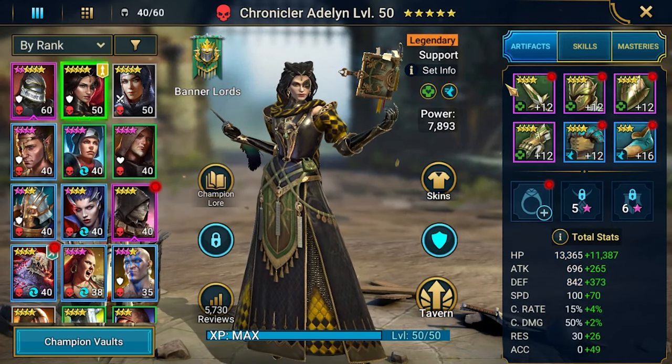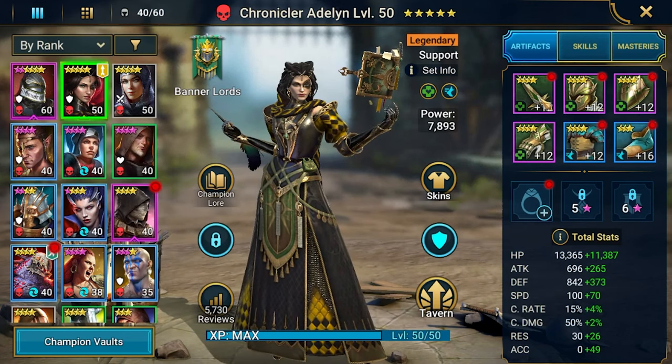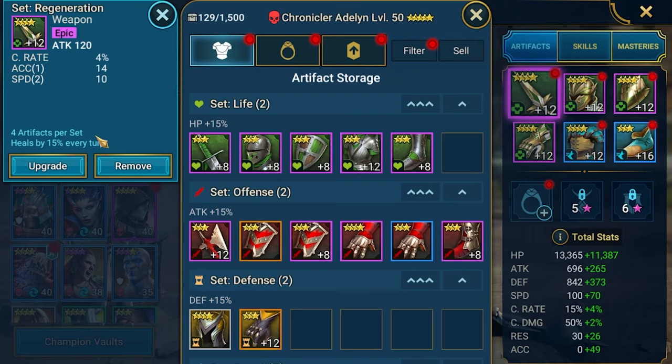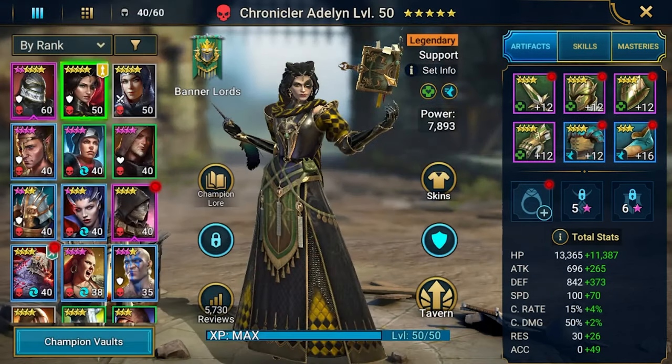We also got a little bit of regearing for Adeline. I managed to equip her with a regen set, so 15% each turn heal, and some speed gear, but without any craziness, so freestyle boots, whatever.